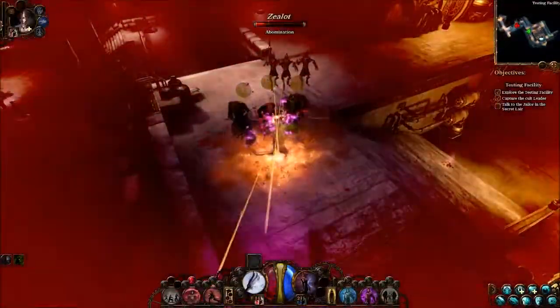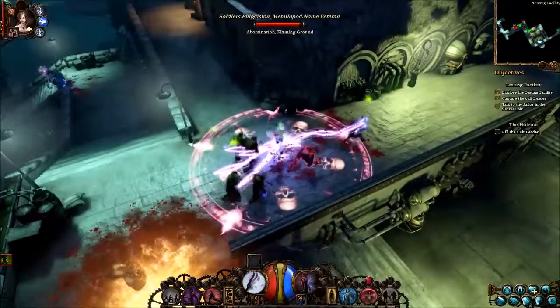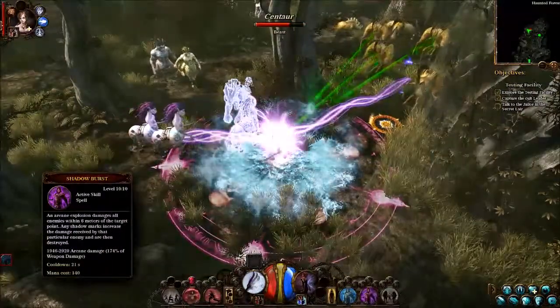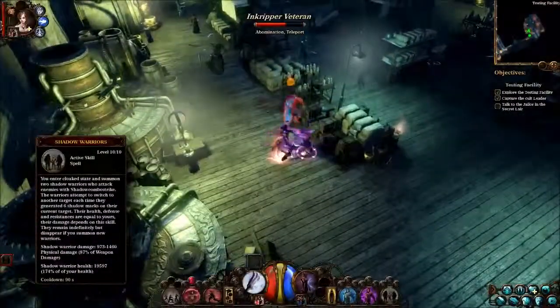The Umbralist, on the other hand, is more vulnerable, so you should avoid getting hit at all costs. Luckily, he can always switch back to his life-stealing abilities by using shadow burst. If the situation gets too risky, the Umbralist can summon shadow warriors to fight while he vanishes from sight.